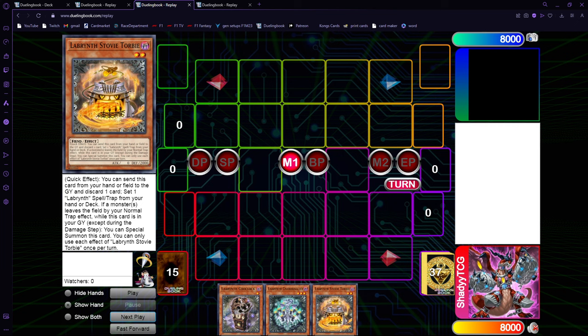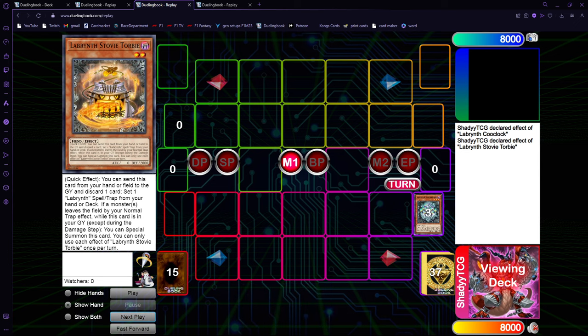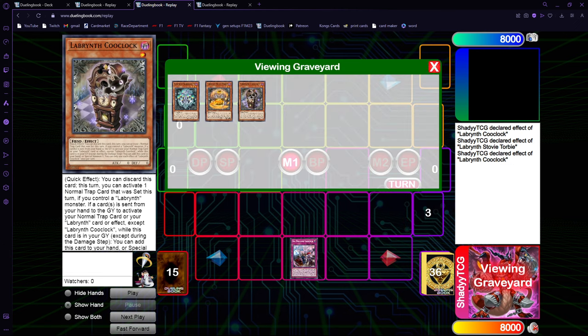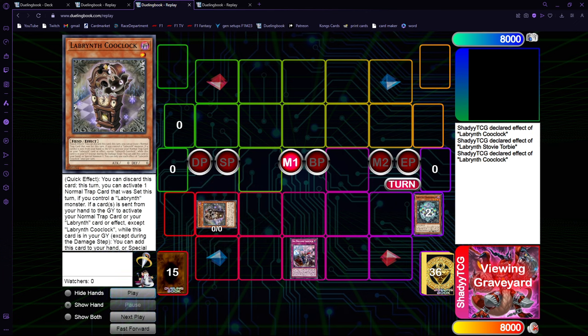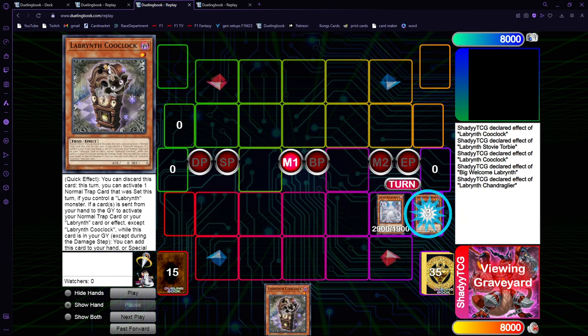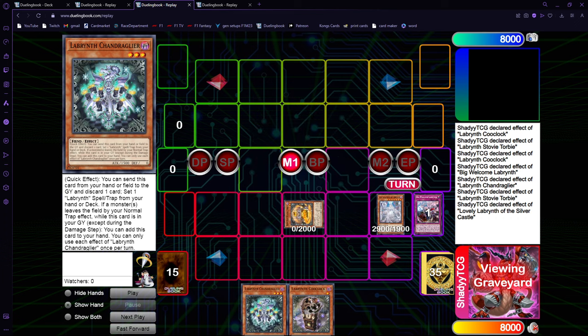Now let's go for a different combo with the same hand, but going into Unchained combos. As always, just Ku Klok first, and then we activate one Furniture. It doesn't matter which one because we are not going to use the Torby on the field. Now Ku Klok activates to special summon and we can go Big Welcome, summon Lovely, and return Ku Klok. Now we trigger both Furniture effects and Lovely. We got rid of one card from our opponent's hand and we got both Furnitures back.